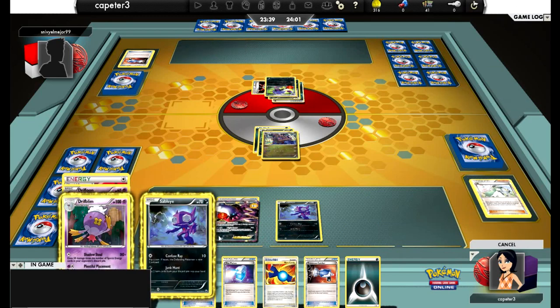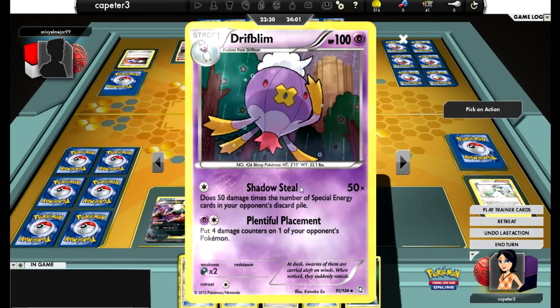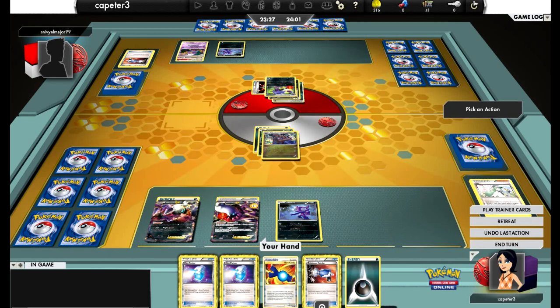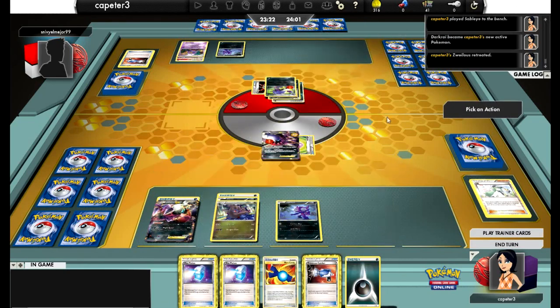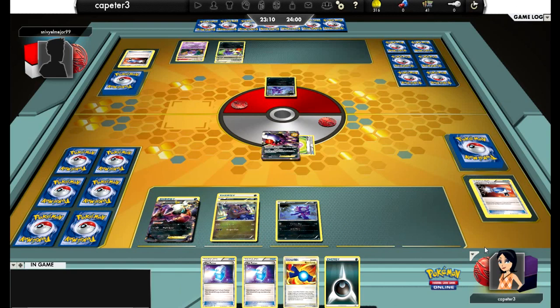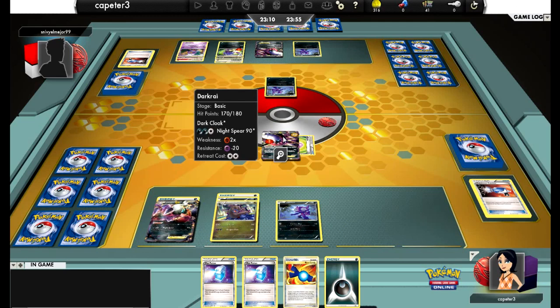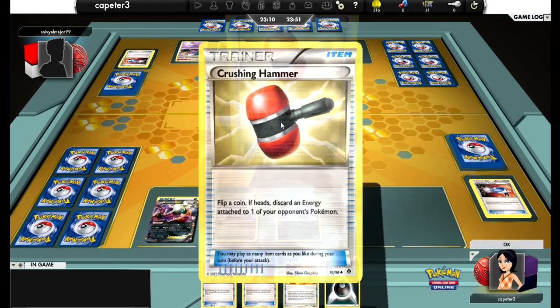I hit Sableye — this is exactly what I'm talking about. If I had it attached for the turn, I could have attached to Darkrai, retreated, and gotten a Random Receiver. But that's really not that big a deal right now, so I'm just going to retreat and catch up his Sableye, hoping that he either has to just get stuff back, which gives me another turn. I don't really want him to be putting damage on until I can get my Sableye active, get Random Receiver, get some supporters going, and get a Hydreigon in place so I can start playing around the damage.